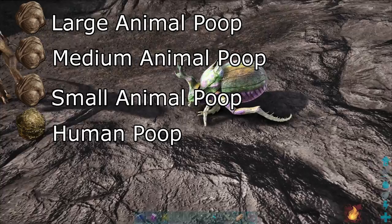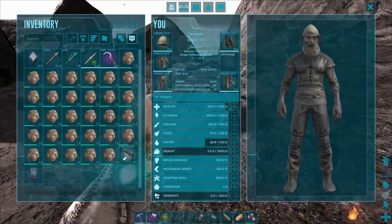Also, you can't use massive animal poop as a taming food. As of right now, it isn't considered a food for the dung beetle.